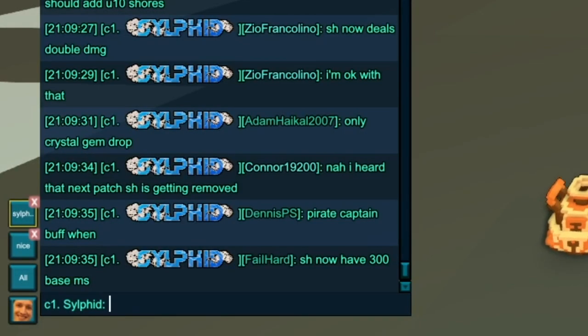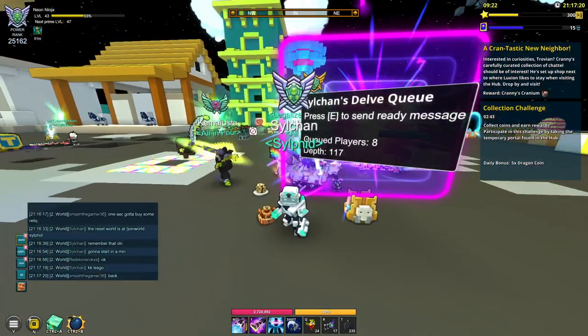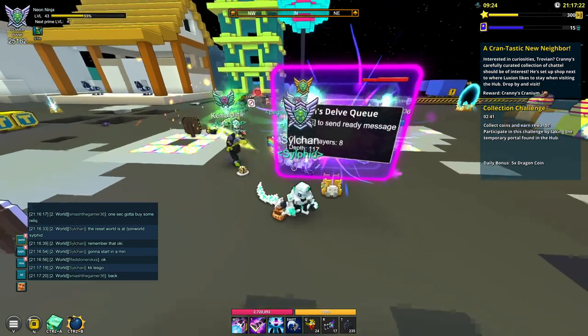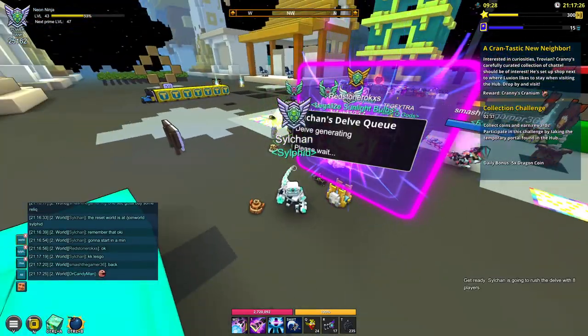I'm going to head into Club Chat and type in: looking for members — LFM — Shadow Shard Farm, or actually I would type in Speed Farm just to make it look a little bit different from the usual farms. We're just going to type 1/8, Whisper Me to Join. Now that we've gotten our eight players, let's head into the Neon Underground Delve as we start our Shadow Shard Farm.